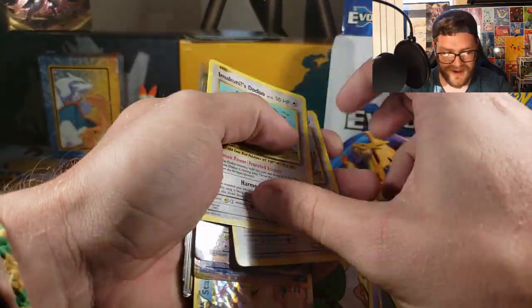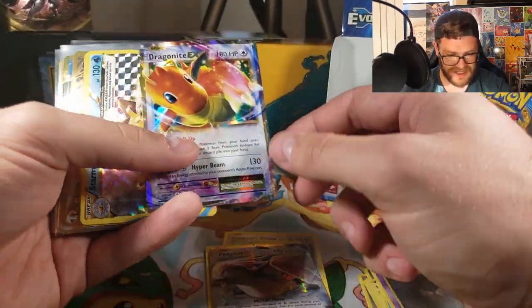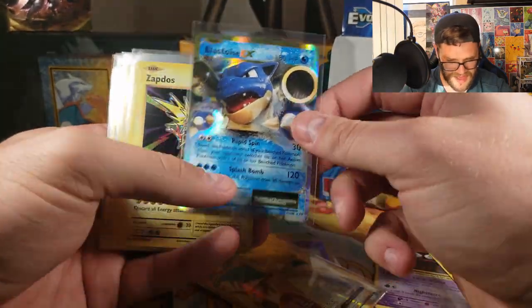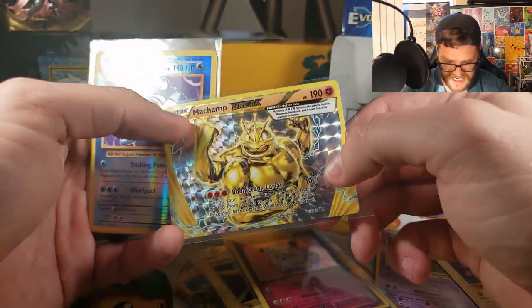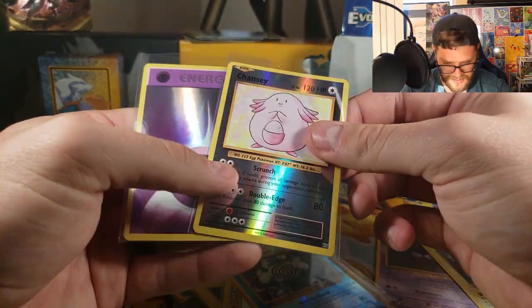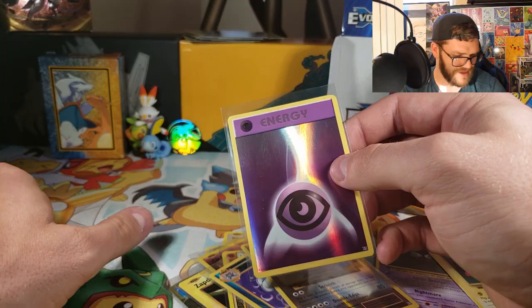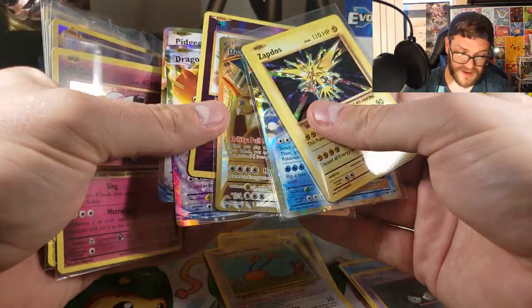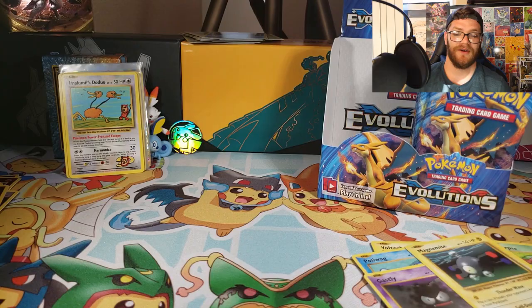Let's go through the hitters of the first half of the box: two Imakuni's Doduo, Pidgeot EX, Dragonite EX, Starmie Break, Reverse Holo Mew, Dragonite Full Art EX, Blastoise EX, original artwork Zapdos, Reverse Holo Nidoking, Clefairy Holo, Machamp Break, Reverse Holo Poliwrath, Reverse Holo Chansey, Holo Psychic Energy, and Holo Double DCE. Still searching for that Charizard in the second half of the box.